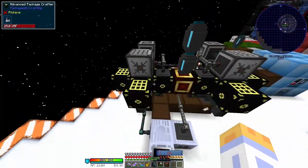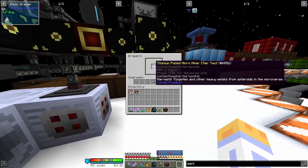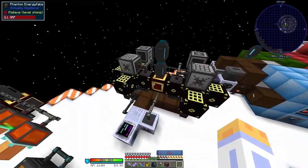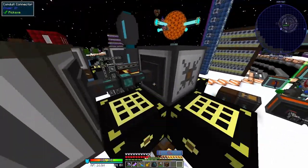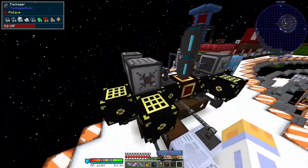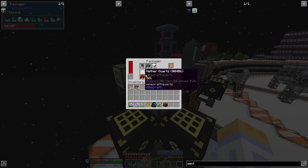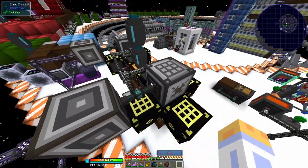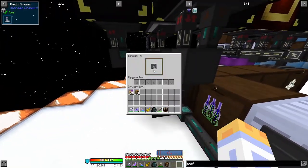This is passive packaged auto for making the supercharged laser arrays and the tier 2 microminer. This was actually the only passive packaged auto that we did. The way we do this is we supply items from the ME system, use a limited item filter to put them into the packager. It's easy because we have Ender IO limited item filters, so you don't have to do the whole integrated dynamics setup. It crafts, gets extracted, goes into the drawer.